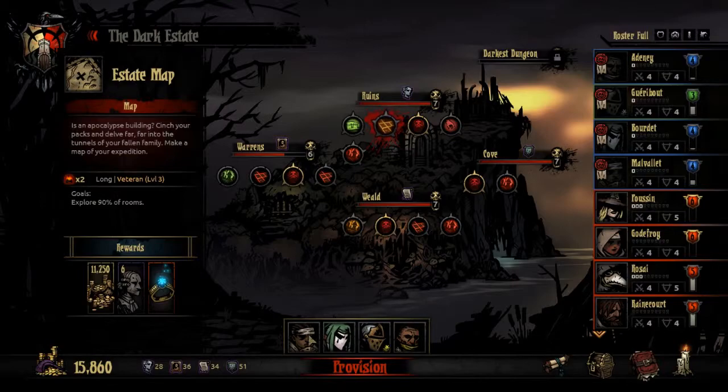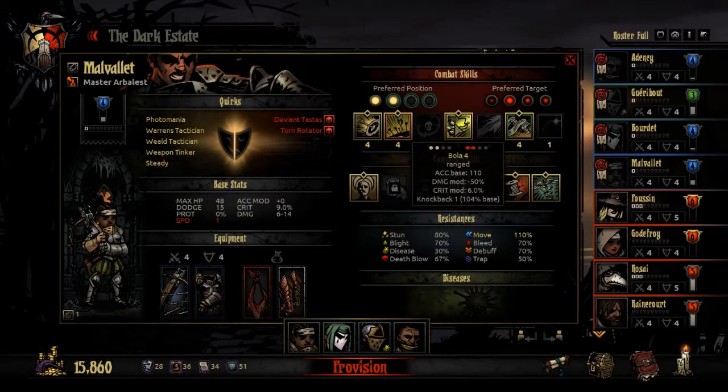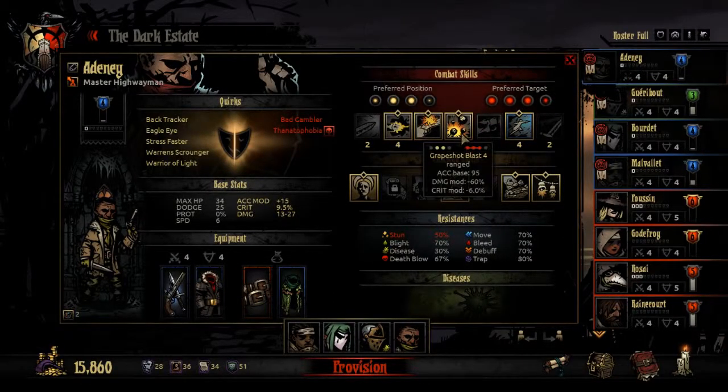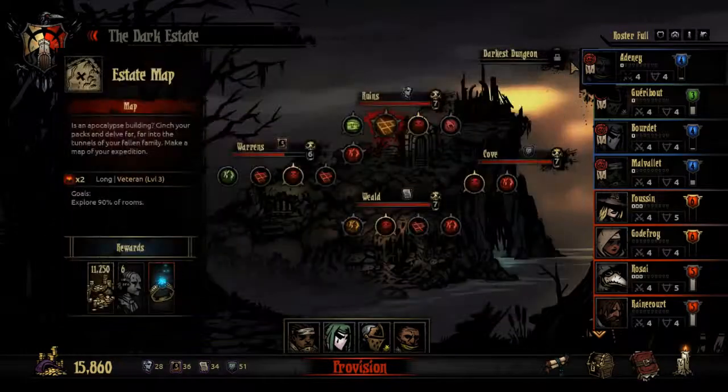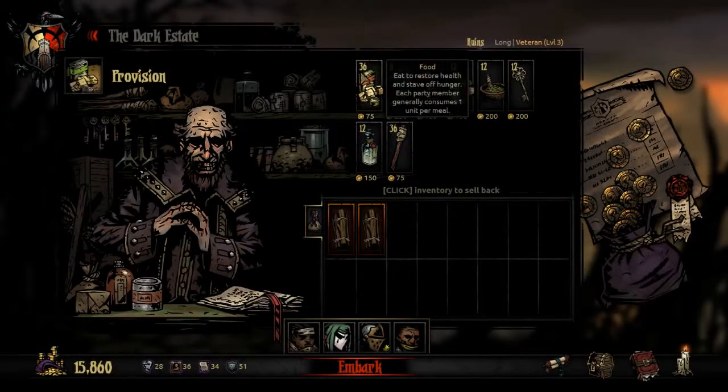I've used the same formation in the last episode so if you want to know more about the trinkets that I'm using, please take a look at that. One difference though is that I've equipped Sturdy Greaves on the Arbalest, which is a common item that increases her move resist but more importantly increases her move skill chance. I'm planning on using the Bola a bit more today, possibly in combination with the Grape Shot Blast after the Highwayman has used the Point Blank Shot. For more information about the formation you can watch the last episode. Let's get into this dungeon because we need more gold.